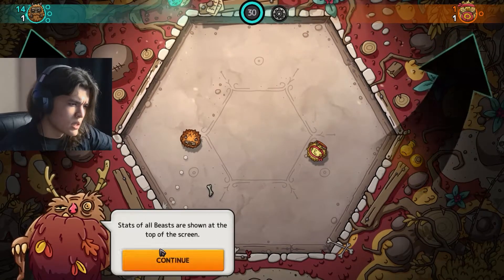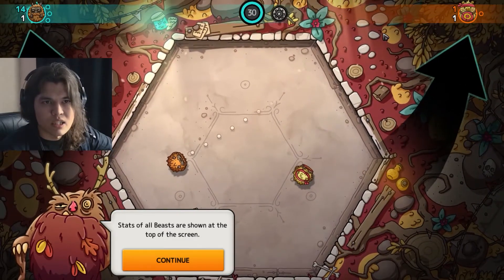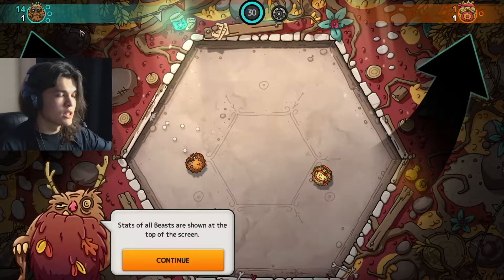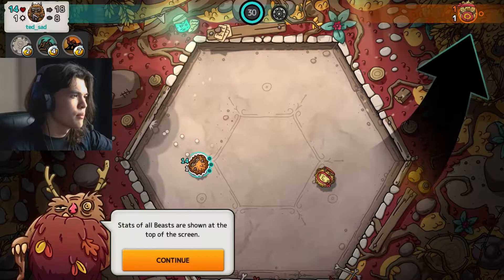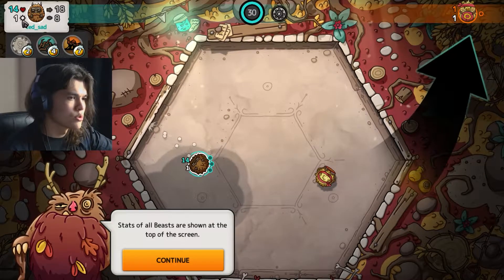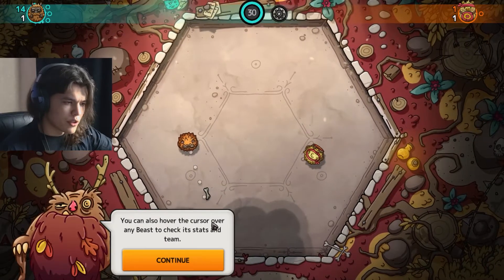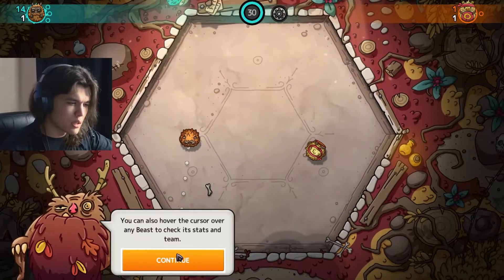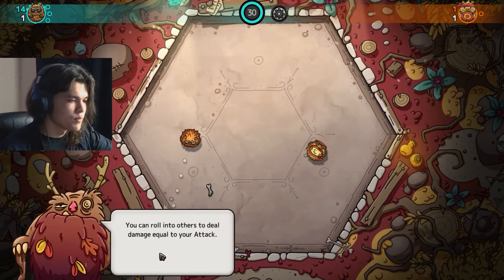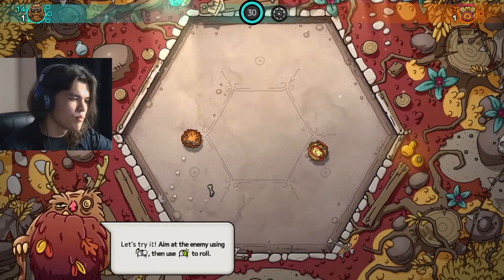It's very basic. To win the game you want to reduce the enemy's total of all beasts shown at the top of the screen to zero. My webcam will probably be somewhere here so it doesn't interfere with gameplay. Every creature, me included, has health — I have 14 health — and also damage, one point of attack. You can hover the cursor over any beast to check its stats: top number is health, bottom number is attack.